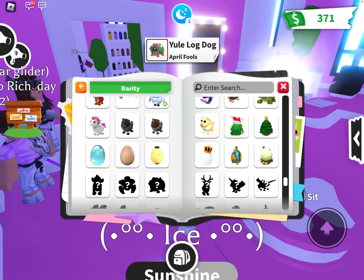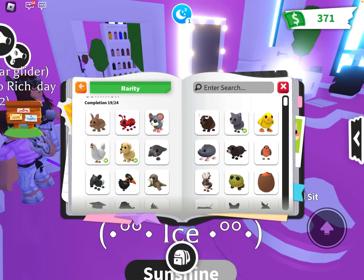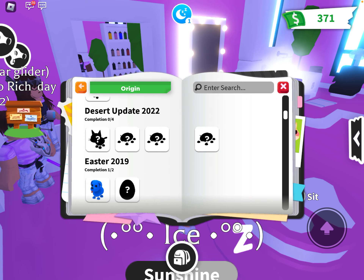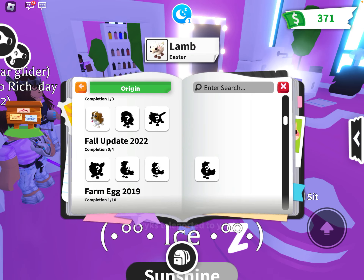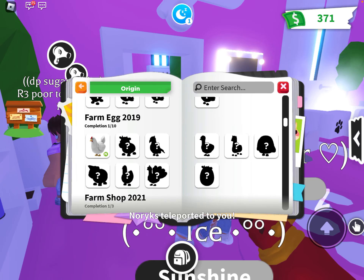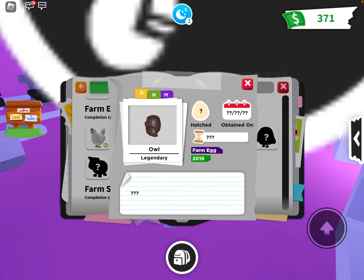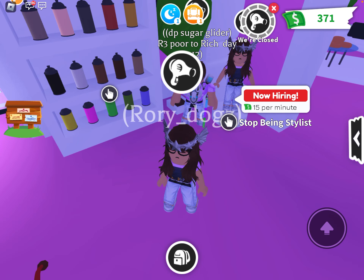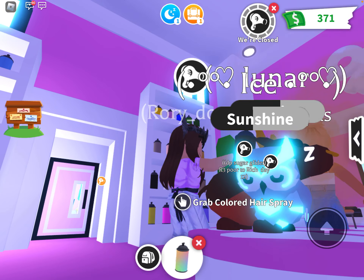The farm egg is from 2019. An owl is from the farm egg — yup, confirmed. Since it's older, an owl is rarer than a snow owl. The older the pets are, the rarer they are. So as you can see, if we paint this as a normal owl — we're painting the snow owl. It looks like a normal owl, so painting a normal snow owl as an owl is a scam.